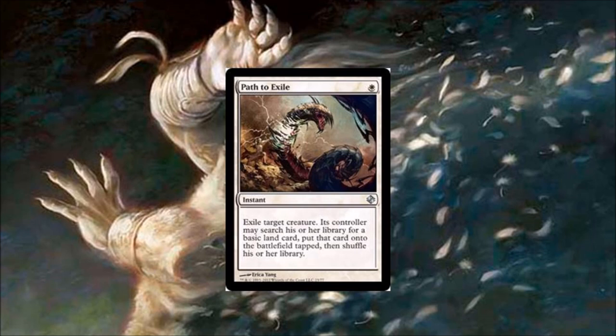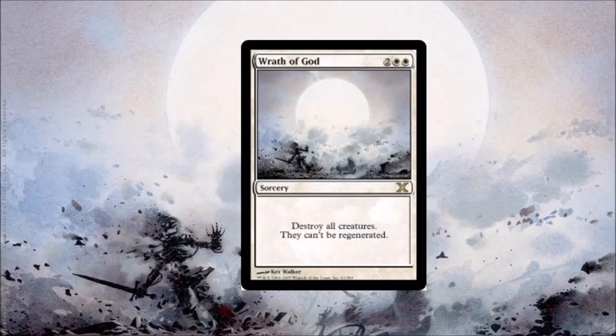Number seven: Path to Exile. This is the premier removal in white for Modern. It's not only just in white — you will splash white to play this card. This card is the end-all be-all for removal in Modern.